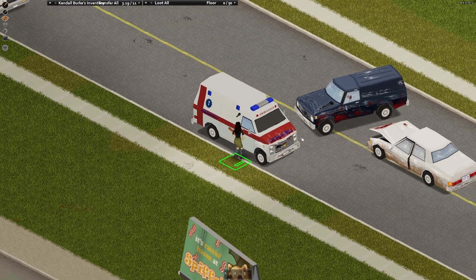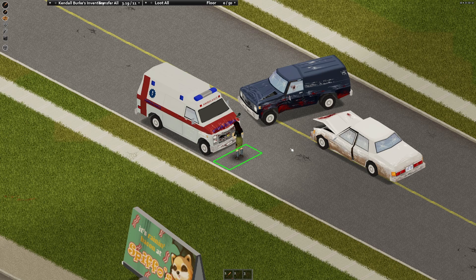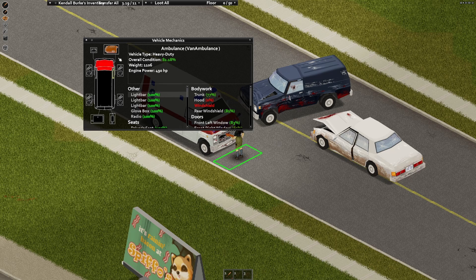Another annoying key conflict is the V key, which both hides the UI and is the primary vehicle interaction key. If you just want to get into the vehicle stats, you can press U, but I'd recommend rebinding the UI key to something else.